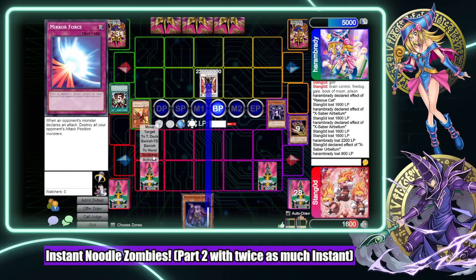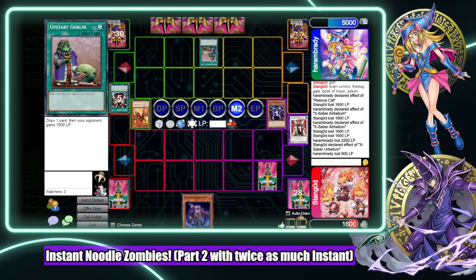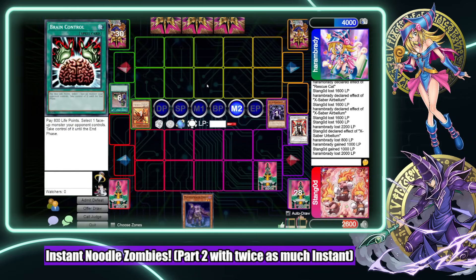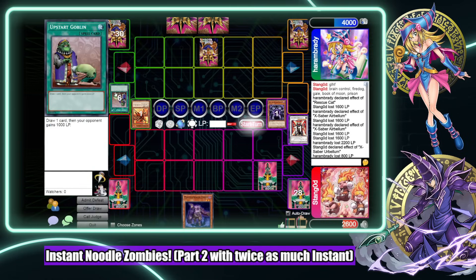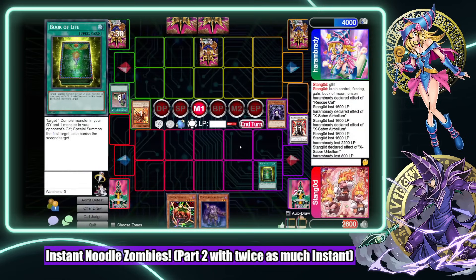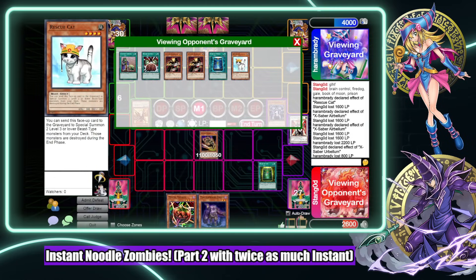He's probably just going to attack with that - and you just destroy it. So he has gale, deep prison, and one random card because the fire dog is gone. The only card he drew was rescue cat that one turn after we ducked it. So it's one random. We're just going to kill him. That's game. Goodbye rescue cat!